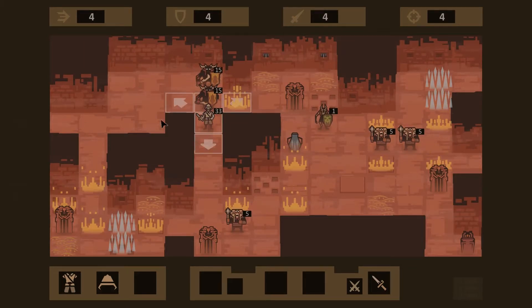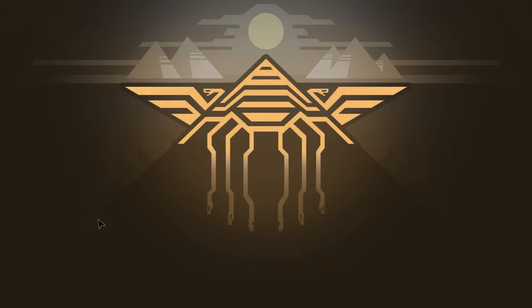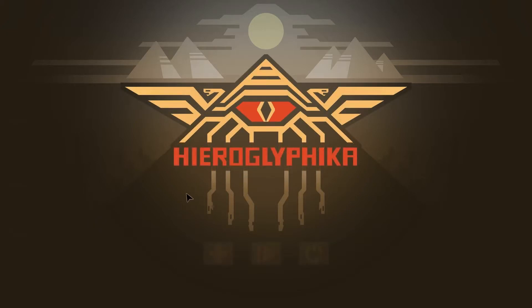We might die very, very soon. We might need to completely restart and try this again, now that I kind of understand what we're doing. Hieroglyphica — yes, quit save. Let's try this again, shall we?